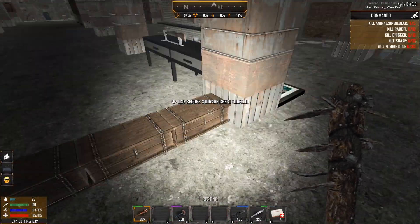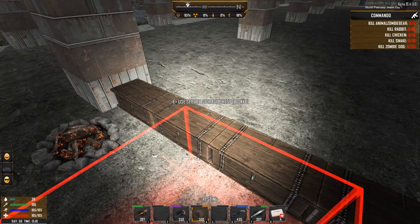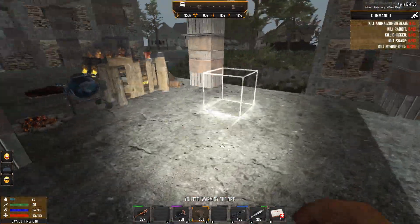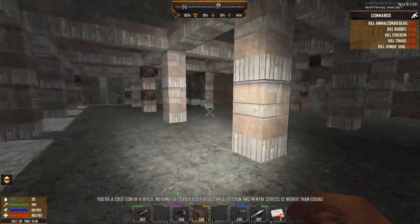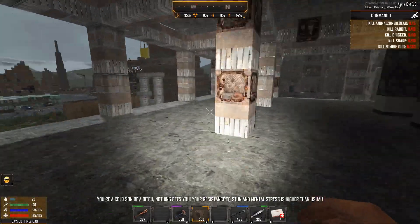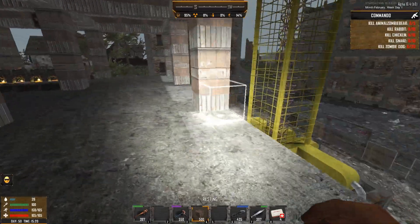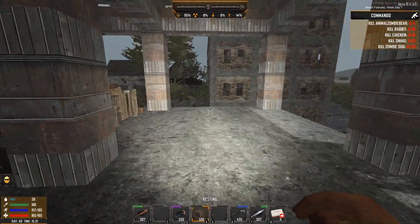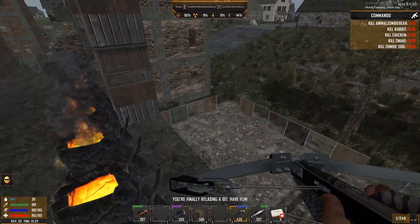I think everything is cleared out and ready to go. I've got loads of bricks in here that we can use to start building the walls. I need to figure out a way to get into and out of this place once it's all done. I was thinking maybe having the central area where there would be a couple of doors. And I think I hear a screamer coming as well, which is not all that good.